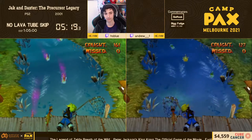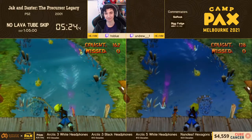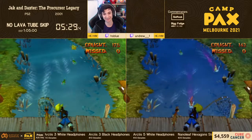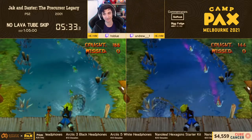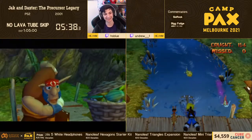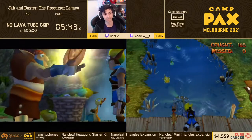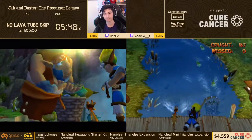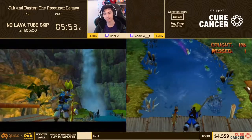Blue's going into eel phase as we call it. That was dead average going into eels, but now you have like the dumbest eel phase ever. Not a huge difference, which is always good for a race because you want to see relatively similar RNG.